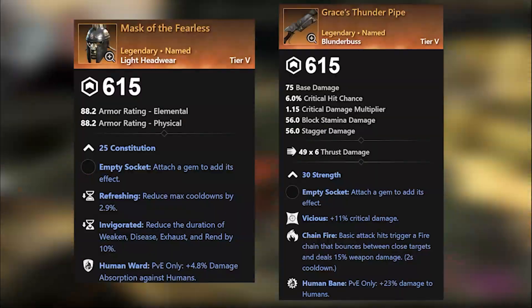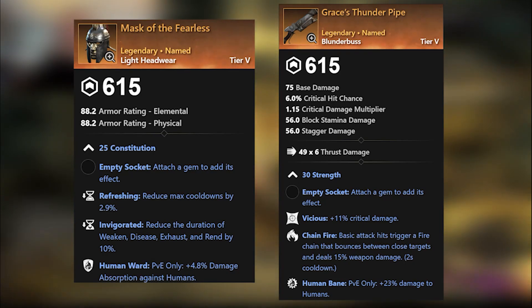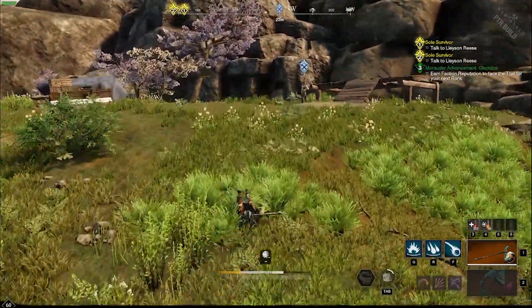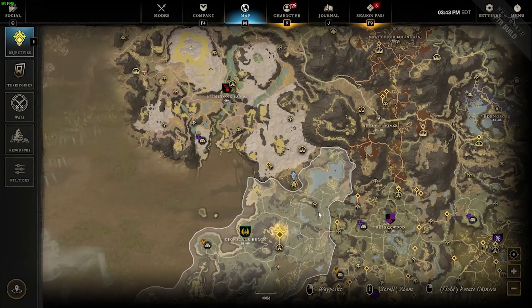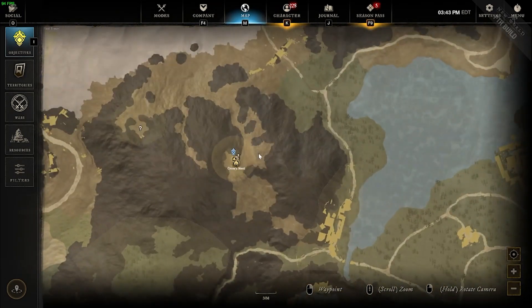As of now, you can acquire a Light Helmet and a Blunderbuss from the Seasonal Story questline. Both of these items drop at gear score 615. These quests can be started by visiting Grace O'Malley in the southmost area of Brimstone Sands. The Seasonal Quest will also reward you with other useful items such as a unique satchel, a gypsum orb, umbral shards, and a few other named weapons.